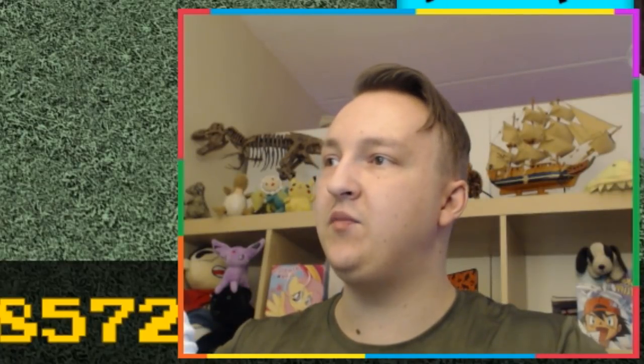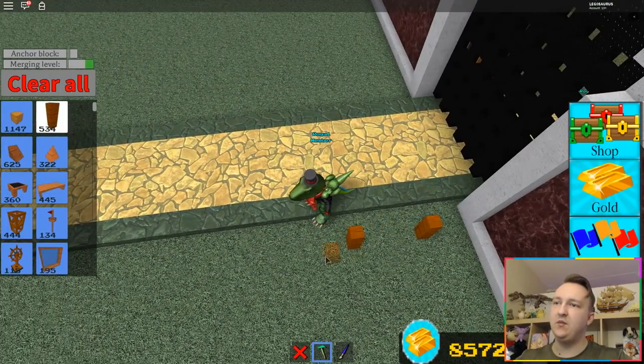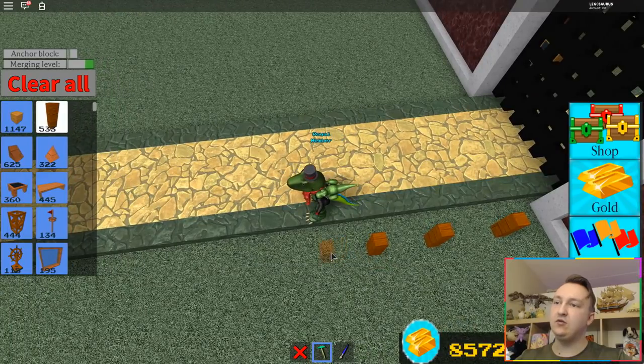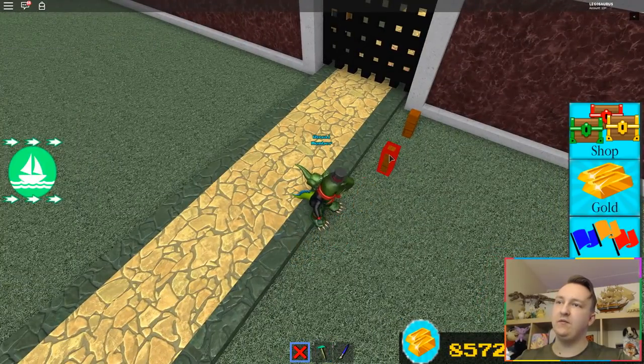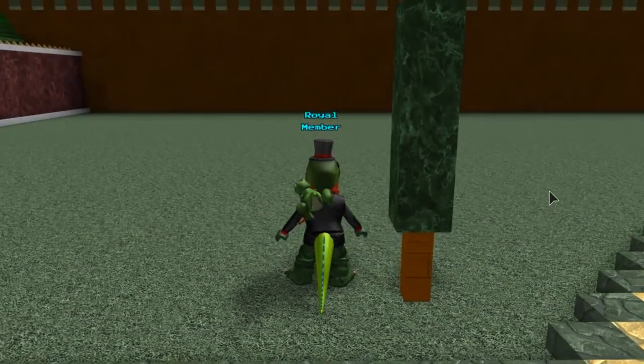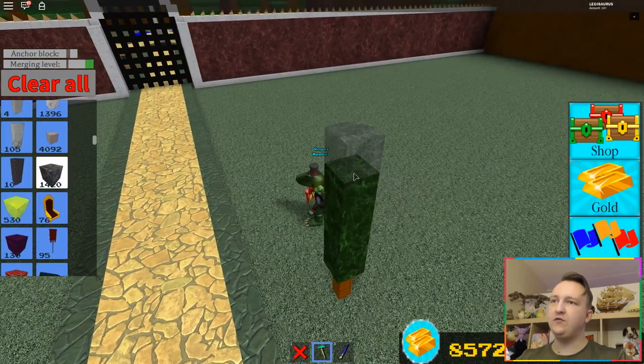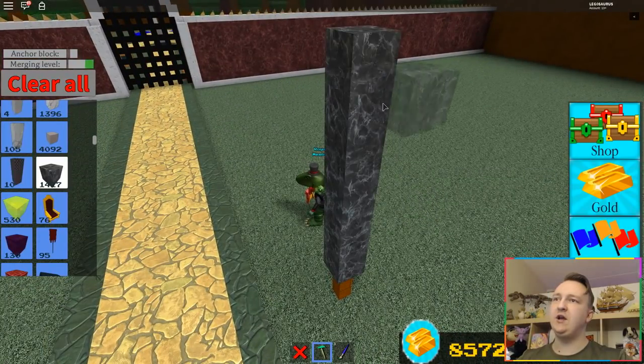In the Build a Boat show, you guys know that in live streams I often do the great boat show. I saw someone make plants out of — I think it was marble — that they painted, and that looked really cool, so I might do that as well. Someone made a tree out of these and if you paint them green it actually sort of looks like leaves. What kind of tree do I want? What kind of shape?